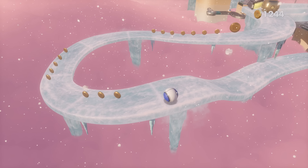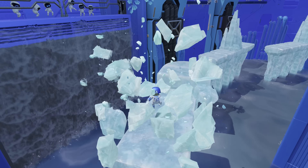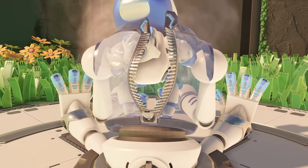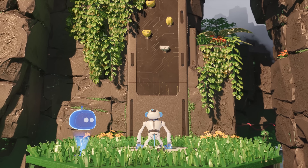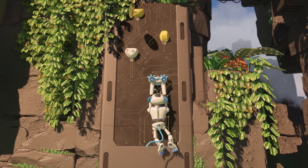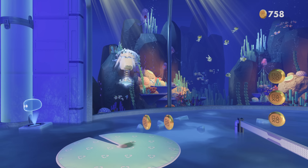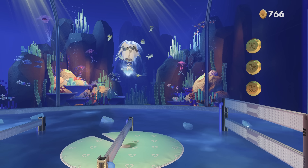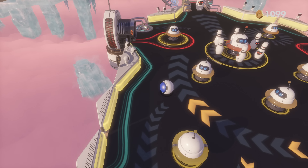Though simply going to Astro's Playroom and looking around is a pleasure, the platforming is nothing to sneeze at. Astro's jumps and punches feel snappy and responsive as he makes his way through the world. Much of the platforming is simple, yet still challenging in spots. It helps that each level occasionally branches into two paths — a simple, direct path for new players and a more challenging one for veterans. Experienced players aren't going to have much trouble, even with the tougher sections, but it'll push you to try.